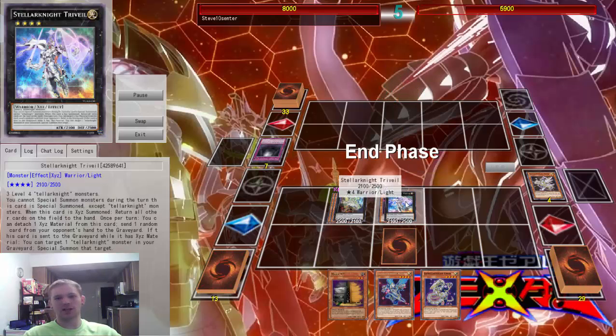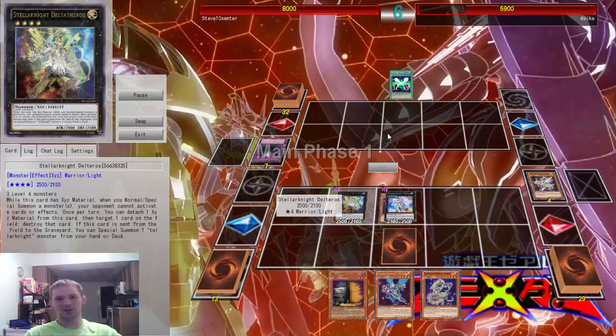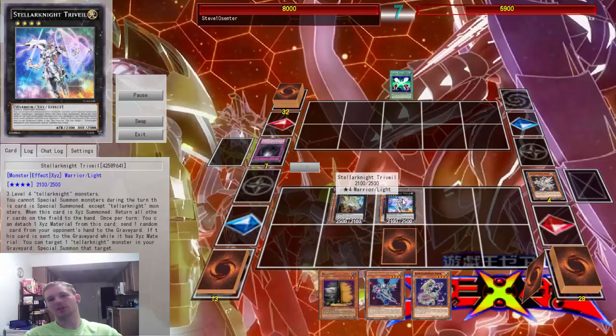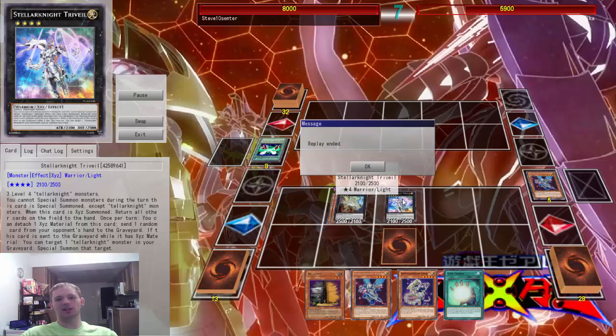We have this guy to discard a card from his hand. If he sets a card, we're going to pop it. So whatever he does here, it does not matter. He can keep a net in his hand — Trivial is just going to discard it. We're going to drop it, and that's the end of the game.